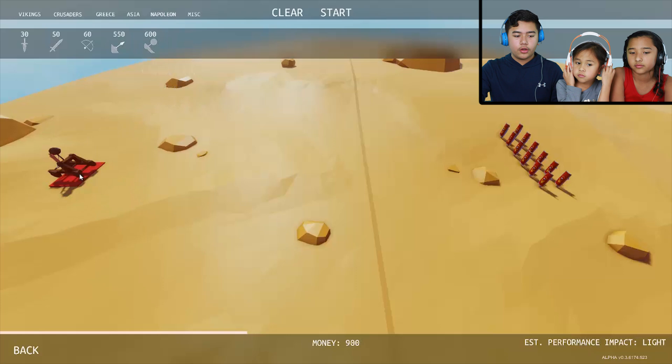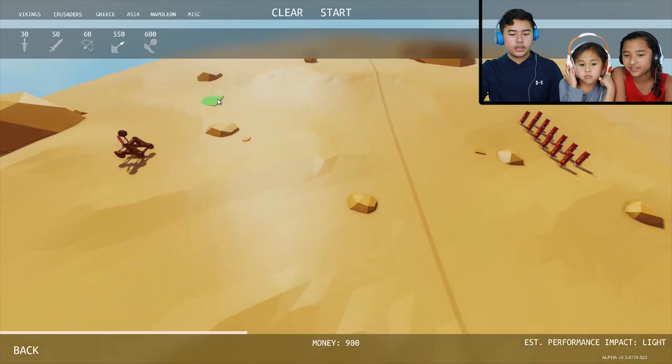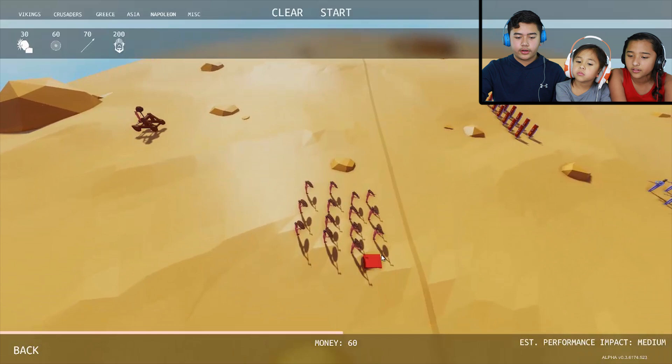We'll put the people on the sides to fight the footmen. I think Vikings are better because they both have a tiny shield and an axe. Put that on both sides. Okay, that's good. Alright, just take out one row. And bam, there we go. Let's start.